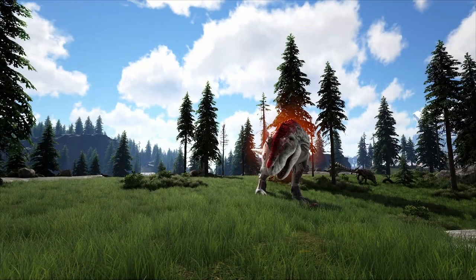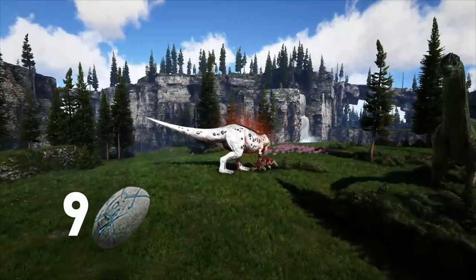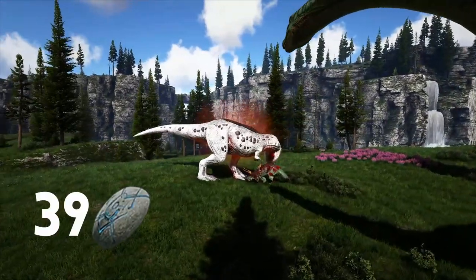Next on the list is the alpha rex. A level 5 alpha rex would only drop 9 runestones, however a max level 150 alpha rex will be dropping 39 runestones.